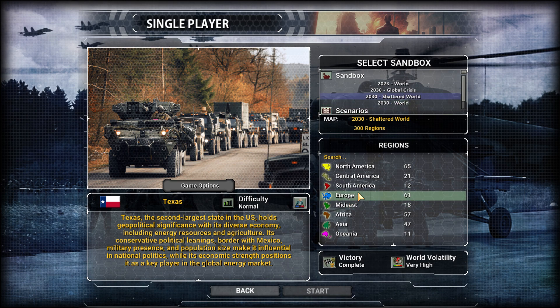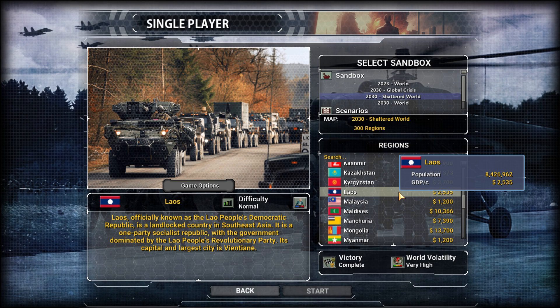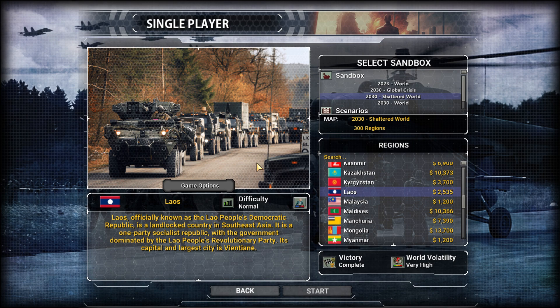2030 Shattered World. I'm going to go over how to play the game in-depth. So Laos is a communist country. And communist countries are stupid in real life. This is a poor country and we're going to try to develop this country into a superpower.